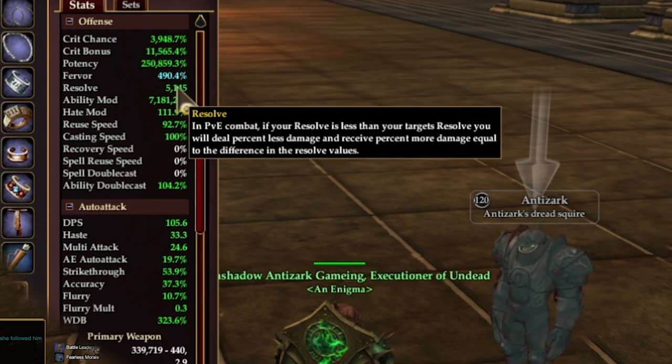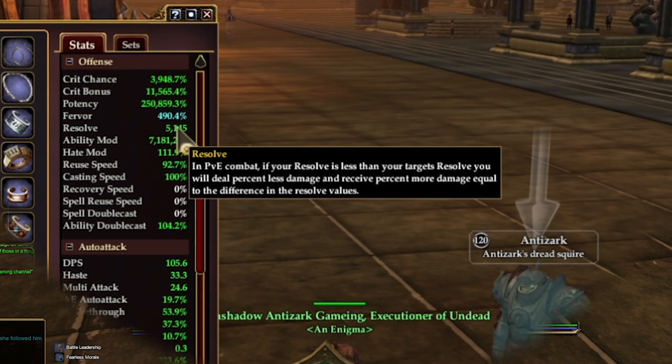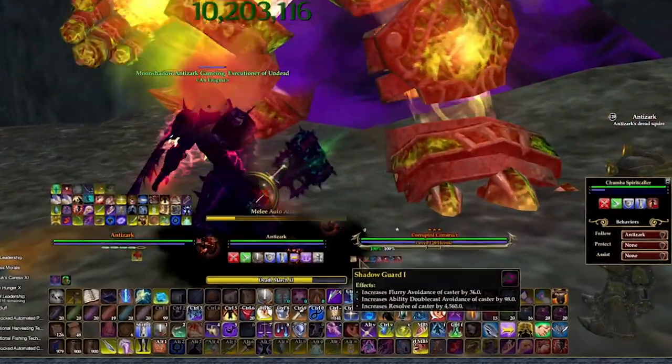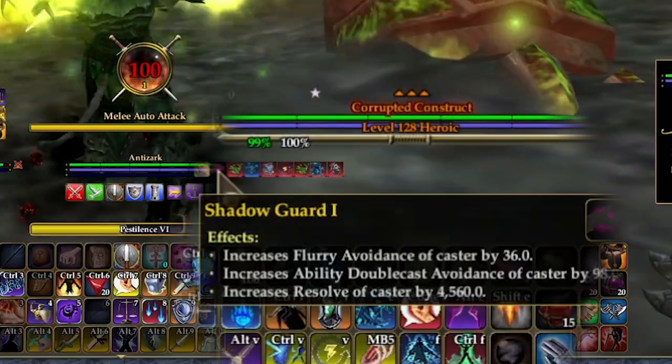Resolve is a gatekeeping number to allow you to participate in high-end dungeons and raids. Having more than you need will not make you do any more damage, but having less than you need will make you do significantly less. To figure out how much resolve you need, click on a boss and look at one of its buffs — it will tell you the resolve requirement.